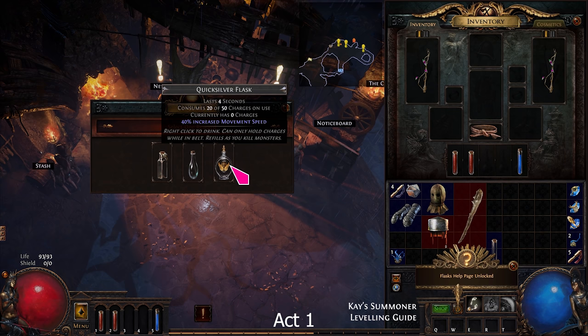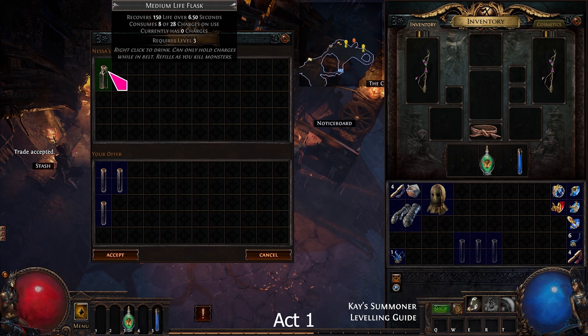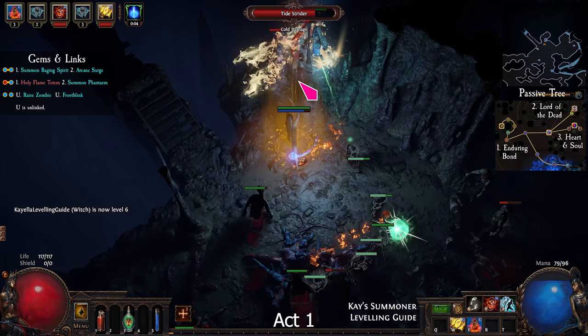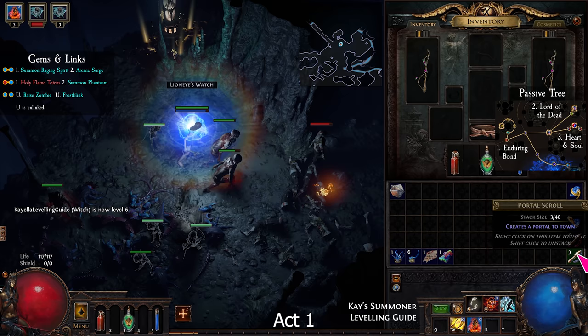From Tarkleigh, take Summon Raging Spirit and Frost Blink. From Nessa, take Quicksilver Flask and Summon Phantasms, and buy Holy Flame Totem. The gems are Summon Raging Spirit linked to Summon Phantasms, with Raised Zombie and Frost Blink anywhere. In the Submerged Passage, look for a bridge, open a portal there but don't use it — we'll use this shortcut later.